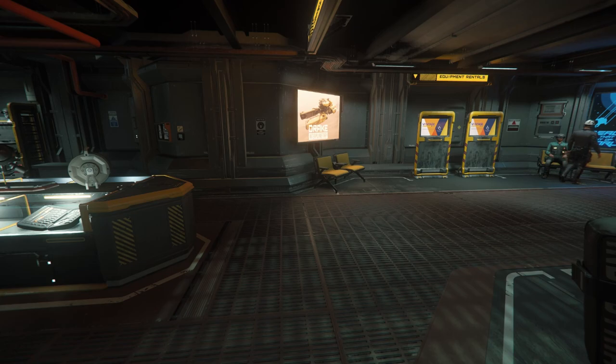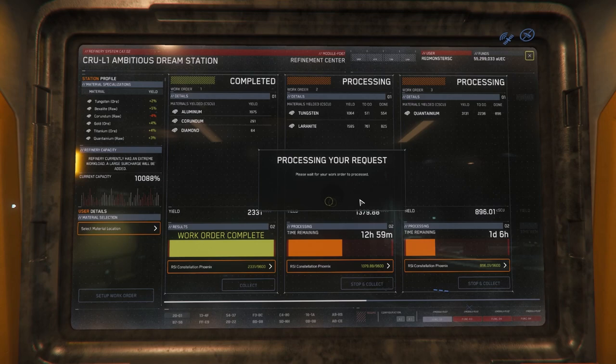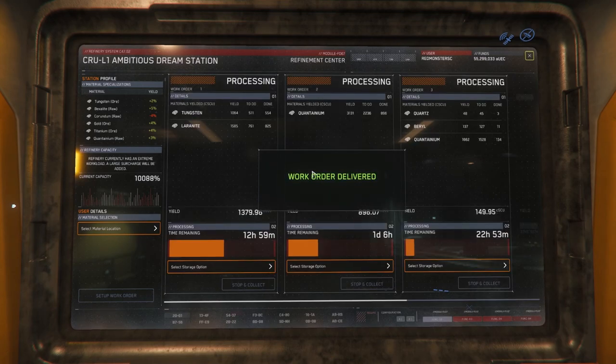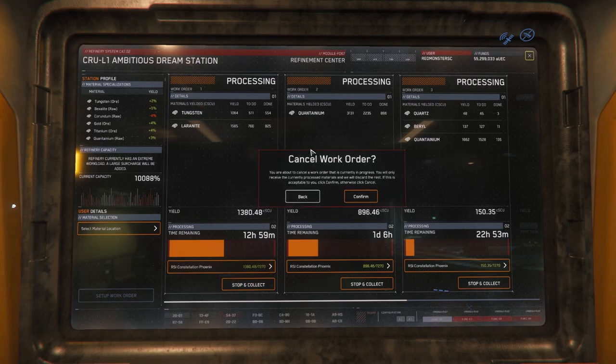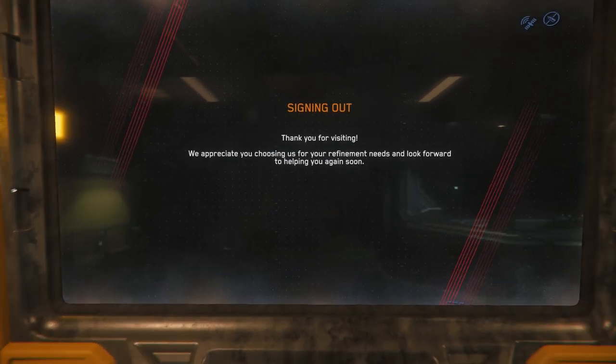If you don't have a cargo hauler, you can rent one downstairs inside the binding support center. Leaving your completed orders in the refinery queue won't have any negative impact, except that the refinery orders could be lost during a major patch release. If you have refinery orders at multiple space stations, you'll need to travel to each refinery in order to collect them. For this reason, it's best to pick one refinery to act as a home base rather than splitting your refining jobs across multiple locations. Also worth noting is that refined quantanium will now be considered stable cargo, so you can take your time when storing and selling it.